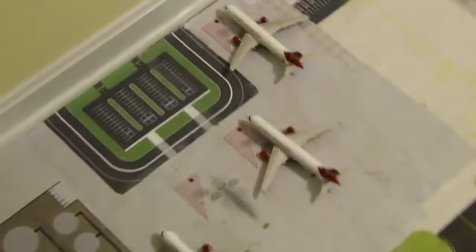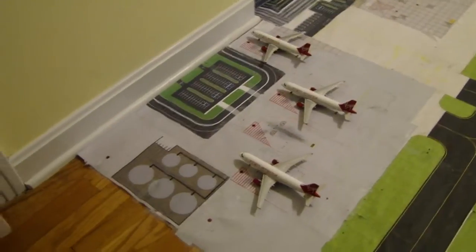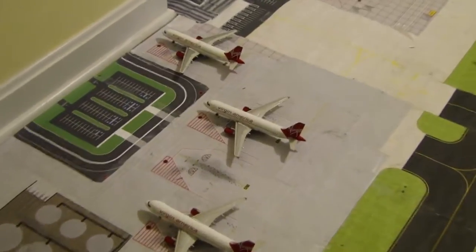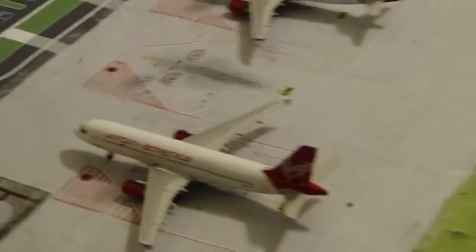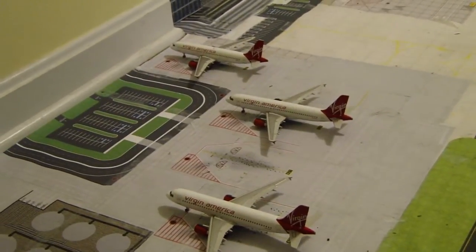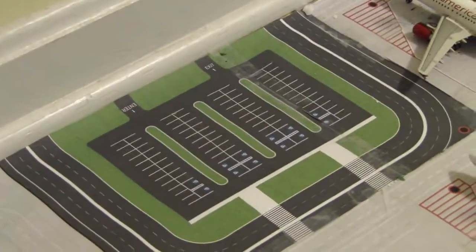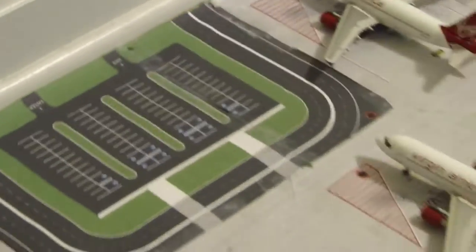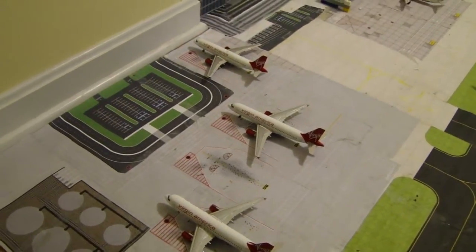First off, the major change is this area right here. This area used to just be a four-gate terminal — I didn't have the terminal there and said it would be a cargo area instead. I printed out some foils and changed it around, making it like a private jets area. But I just decided to put my Virgin America fleet here because I think it looks nice. There's a parking lot and a go-around area, and buses come over to pick up passengers.